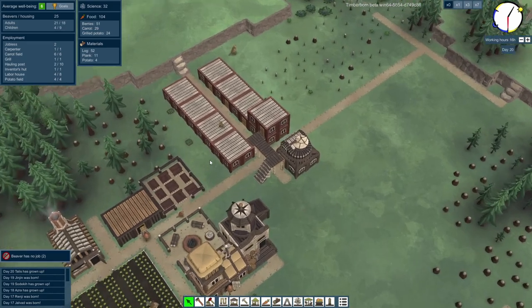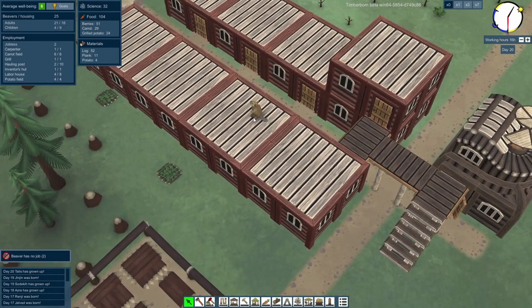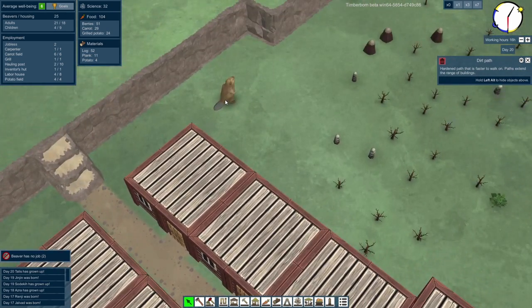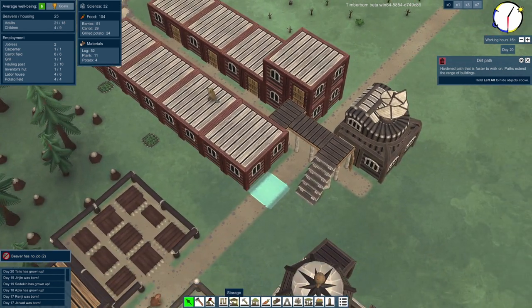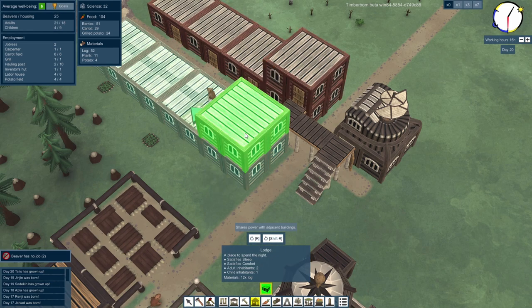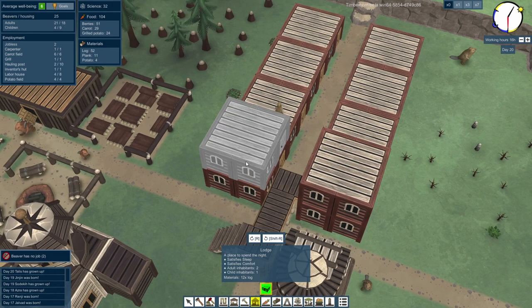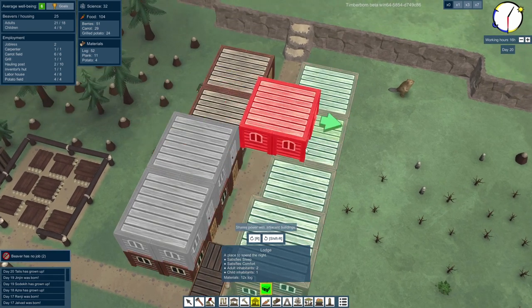We need another field over here — a potato field — so we'll have three carrot and three potato fields, which makes a lot of sense. But right now, let's get some housing sorted. Are you giving me a subtle hint that this is where you'd like some houses? Who are you? You're Sligo, and you live in a lodge. There are two beavers with no job. First things first, let's get some housing set up, so we'll twist that round and put that there, and we'll have another one just there as well.